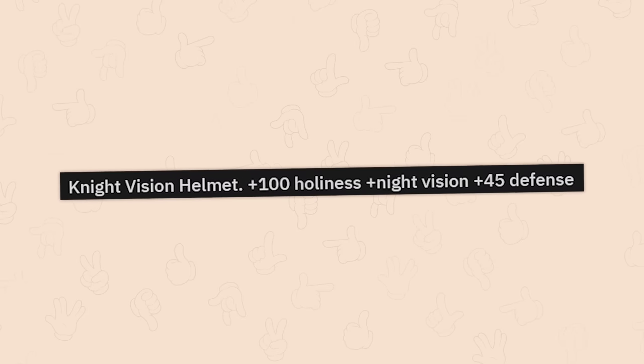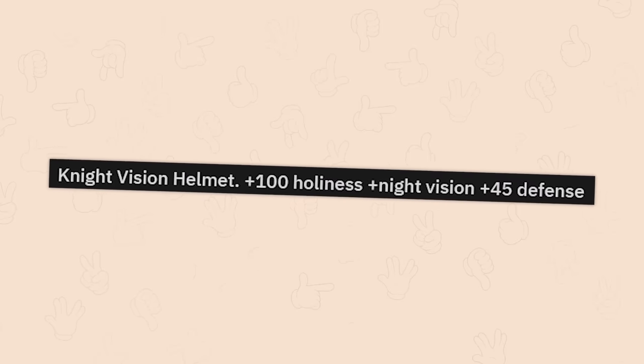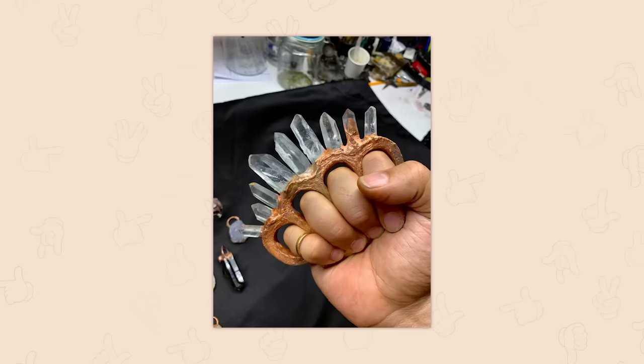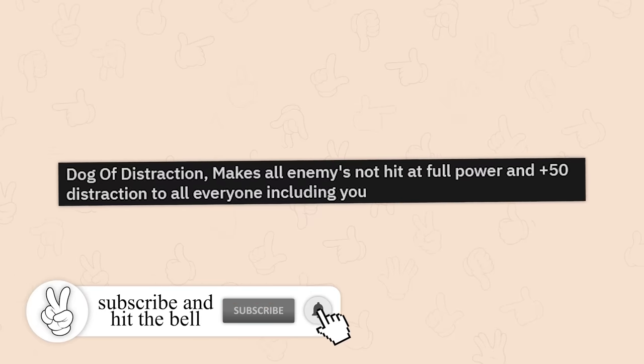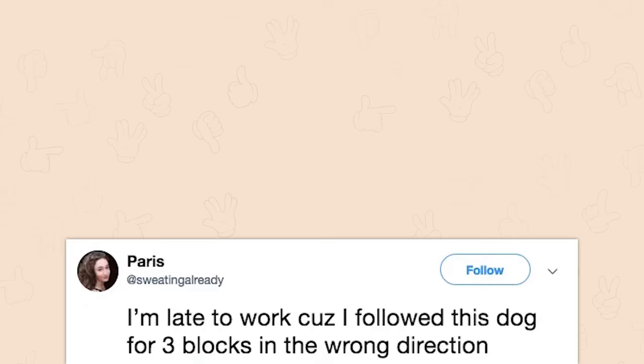Night vision helmet. Plus 100 holiness. Plus night vision. Plus 45 defense. Holy hell. That is amazing. Crystal knuckles. Ow. That looks like it would actually really hurt. Dog of distraction. Makes all enemies not hit at full power. Plus 50 distraction to all — everyone, including you. I'm late at work because I followed this dog for three blocks in the wrong direction.